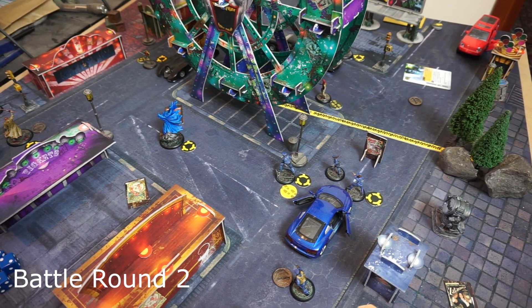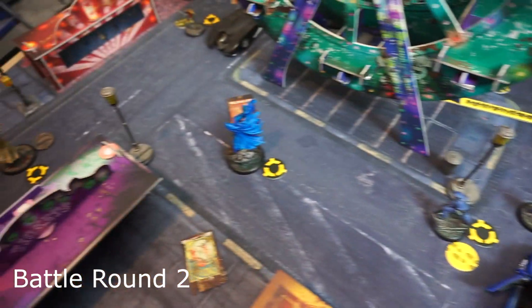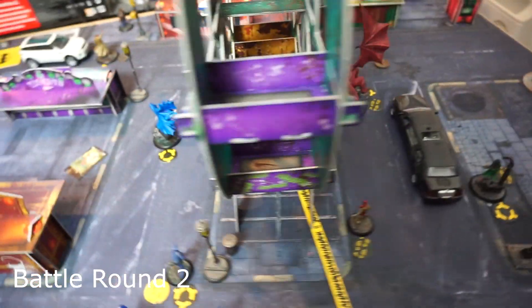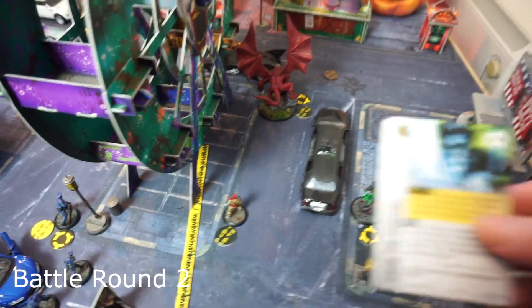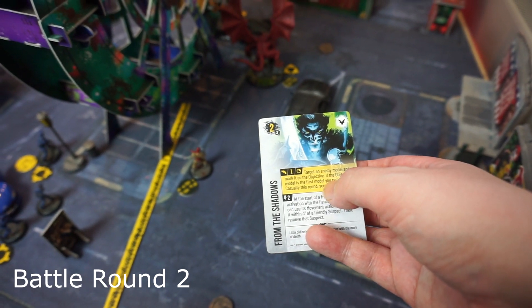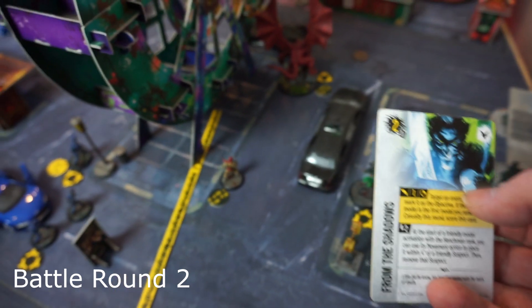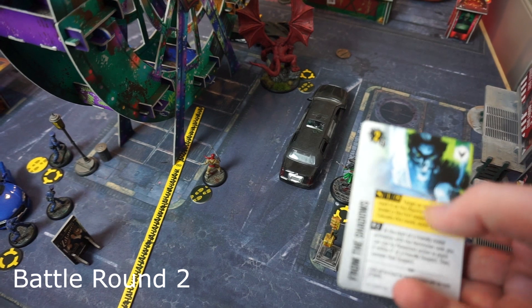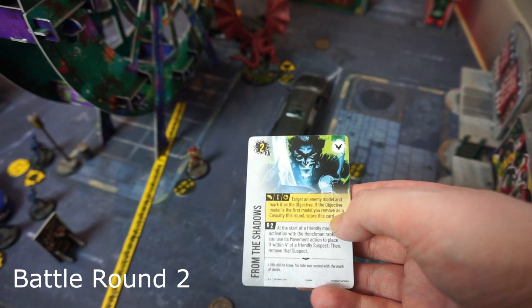Battle Round Two is set up, with the League of Assassins going first. Audacity has been given to various models on both sides. In the initiative phase a card called From the Shadows is being played — target an enemy model and mark it as the objective; if the objective model is the first model you remove as a casualty this round, score this card. Two guesses who the target is — it's Bullock, because the Heretic is probably about to smash his face in.